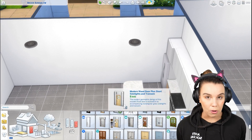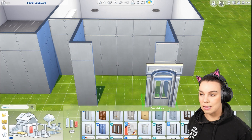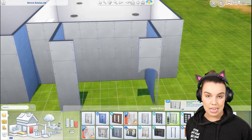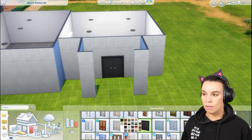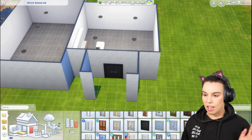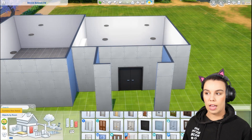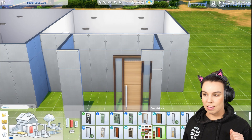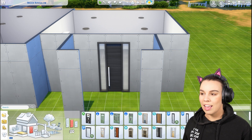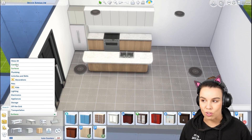I want a single story home because I have a dog who is a Chow Chow, and some breeds of dogs aren't great with stairs — stairs aren't good on their joints. I'd like him to not have to go up and down stairs, and he likes to sleep close to where we sleep, so I don't want him going upstairs at night. This house is going to be single story with three bedrooms.